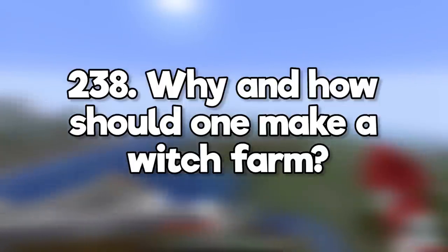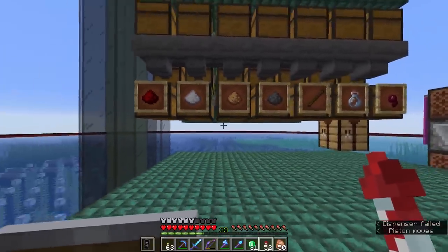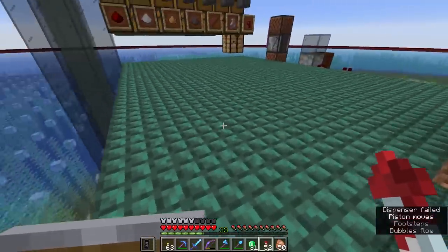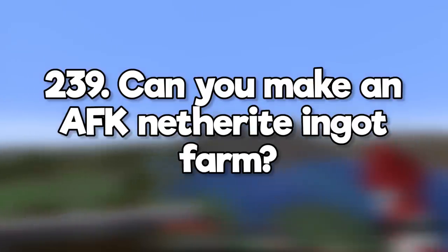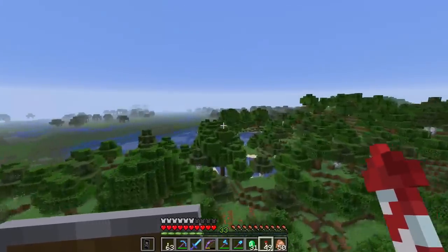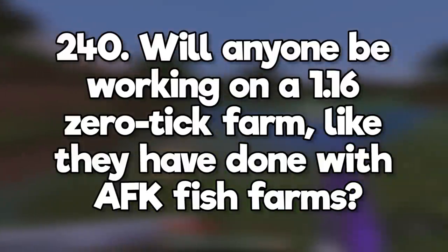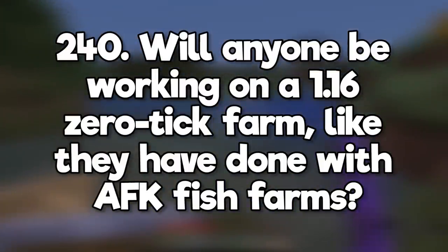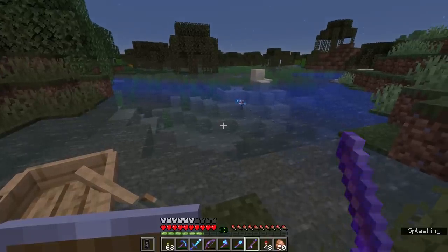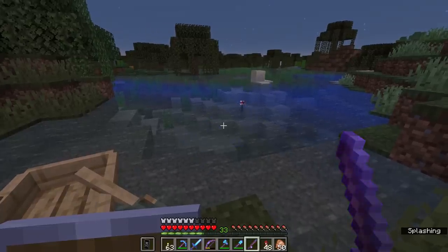Why and how should one make a witch farm? Witches drop redstone, glowstone dust, gunpowder, and a couple of other useful drops. The trick is to optimize the spawn rates where the mob appears — in this case a witch hut — and find an efficient way to kill them. Can you make an AFK netherite ingot farm? This seems unlikely since netherite ingots can only be crafted or found in bastion loot chests. Will anyone be working on a 1.16 zero tick farm? No, because AFK fish farms were fixed by changing the criteria required to get treasure from fishing, whereas forcing plants to grow by zero ticking them was a bug that has been removed entirely.